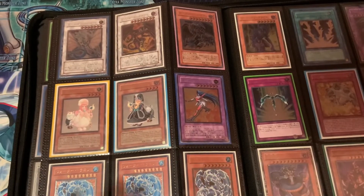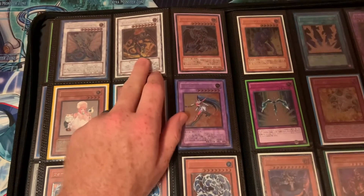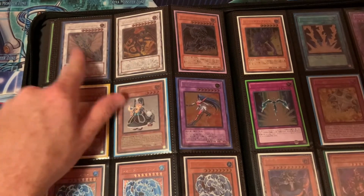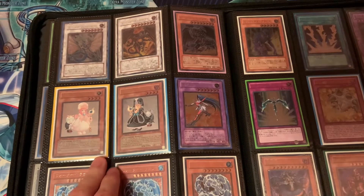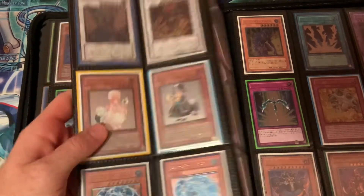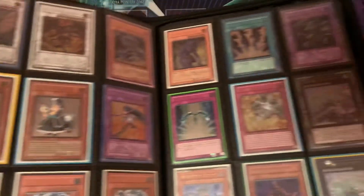This page has some more Ultimate Rares — three Water Dragons, Cyber Blade or Dark Horse, Red Dragon Archfiend, which is like a $500 Ultimate Rare first edition. Also Ancient Fairy Dragon — two of these are Ultimate Rare English first edition, and then Picareu and Princess Coran.